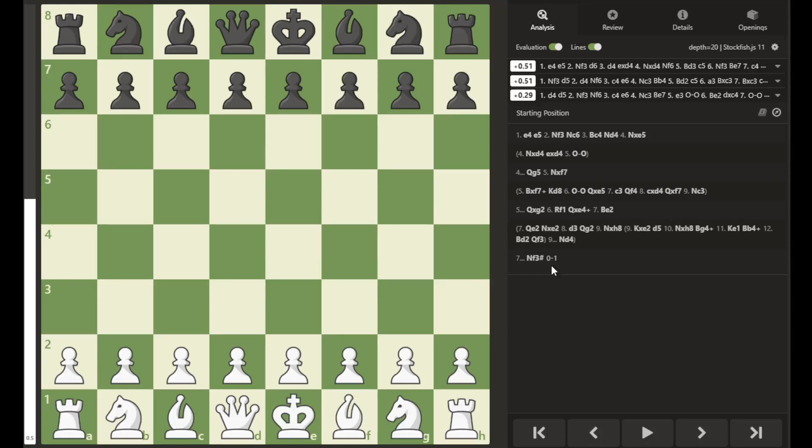Hello and welcome to this review of the Blackburn Shilling Gambit. This chess opening is named after one of the top chess players in the world during the late 1800s, British chess master Joseph Henry Blackburn, who would play in cafes against amateurs for a shilling a game. The Blackburn Shilling Gambit is also a gambit opening where a pawn is given up in the opening in order to receive some type of compensation.